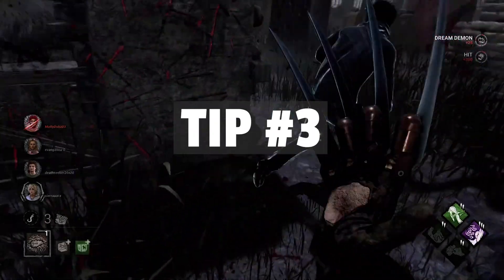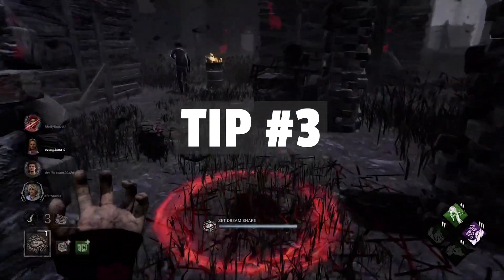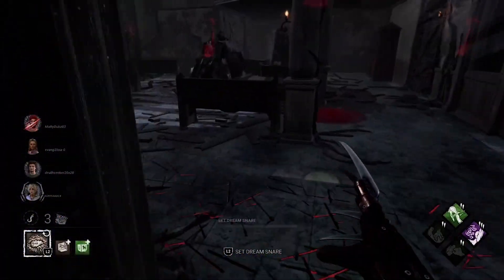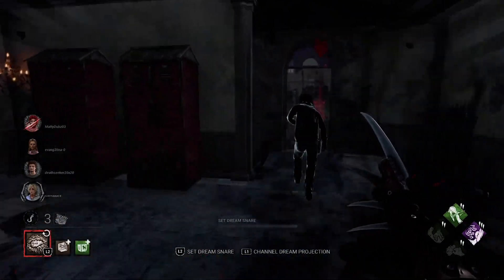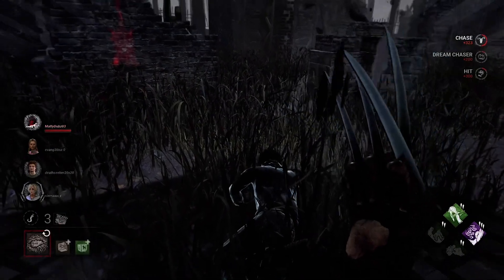Now tip number three: let's talk about actually finding survivors and chasing them. Most likely you're either going to get one hit in immediately when you see a survivor, or you're going to chase them for that first hit. We'll get into when to stop chasing survivors in a bit, but let's first talk about how to get that second hit in.